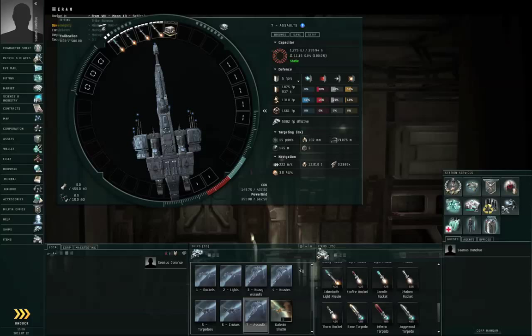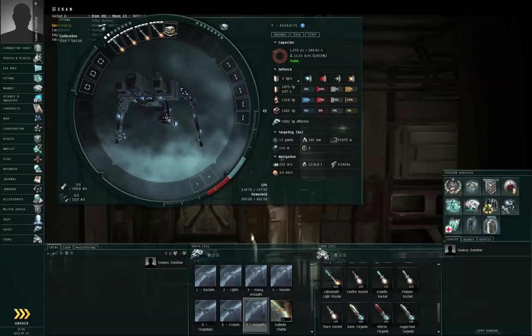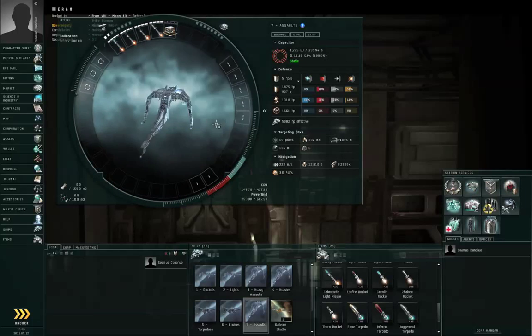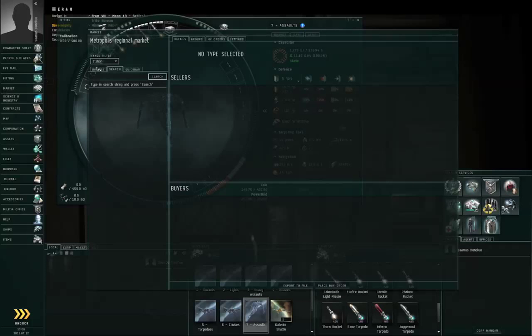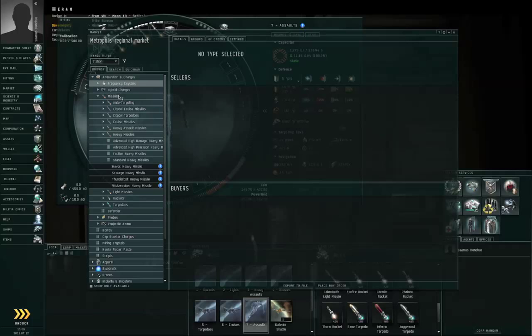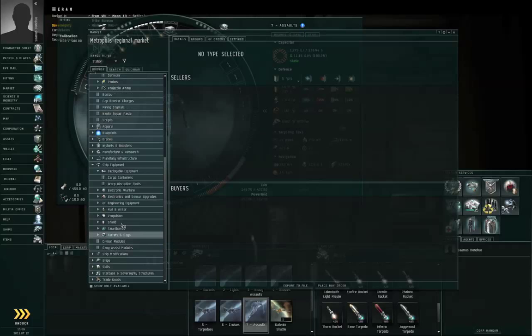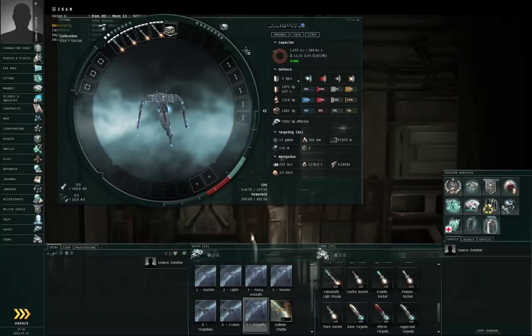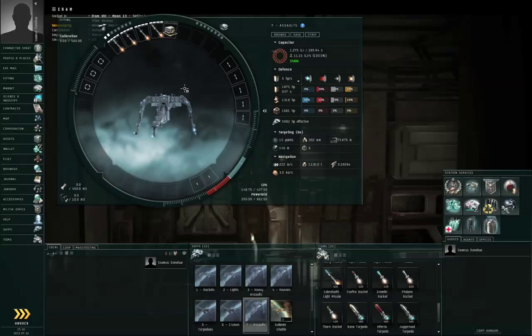So those are the six kinds of missiles and seven kinds of launchers. I have not covered the capital ship-sized launchers, as those watching this video are probably not likely to be dealing with capital ships. If you want to look it up, you can go to the market, browse tab — missiles are under Ammunition and Charges > Missiles. You can also go to Ship Equipment > Turrets and Bays > Missile Launchers to look at the different kinds of launchers. I hope this provides a basic overview of missiles. Thank you for watching.